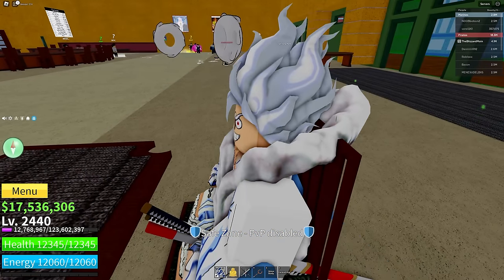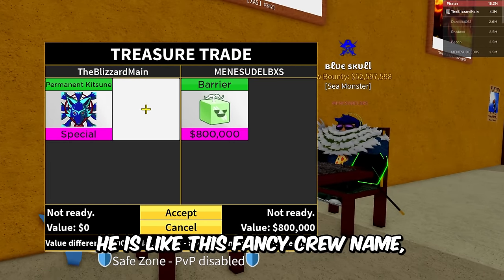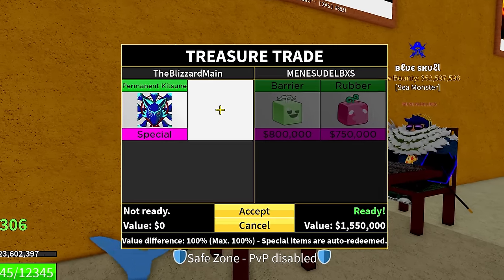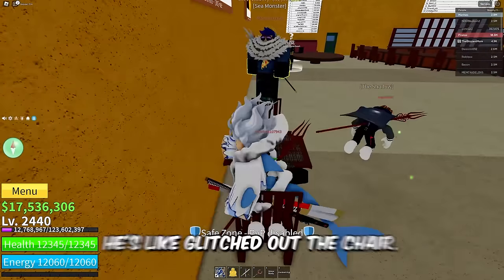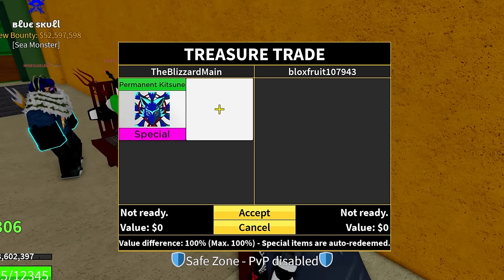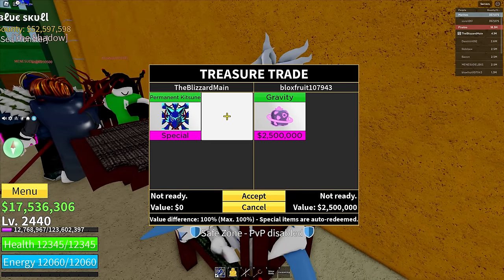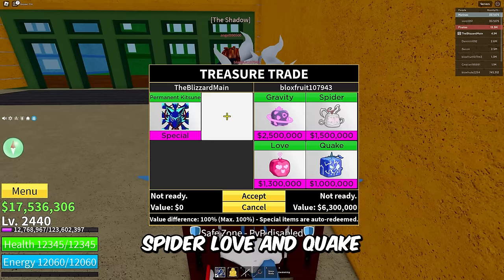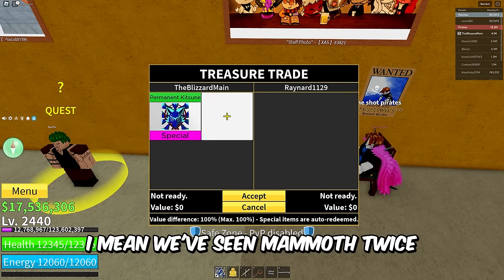We got Sudo BXS Blue Skull right here — he has a fancy crew name but he's putting in Barrier and Rubber for permanent Katsune. I think you need to spend less time crew-ing and more time fruit hunting, man. He glitched out of the chair and immediately sat back down. We got Blocks Fruit 107 — totally not an alt, with free hats, free body, and that name. He's putting in Gravity, Spider, Love, and Quake.